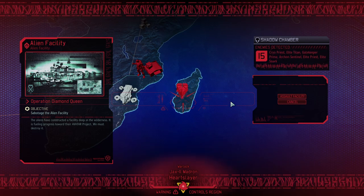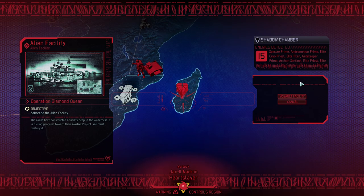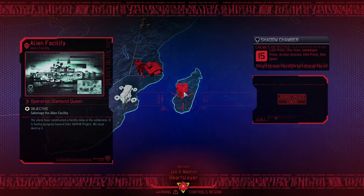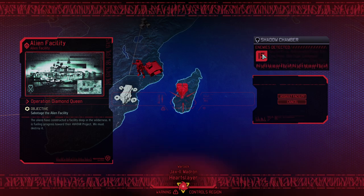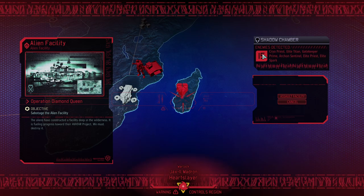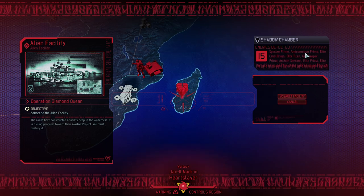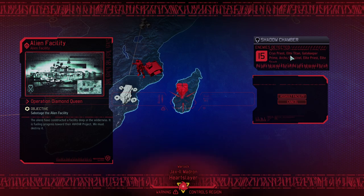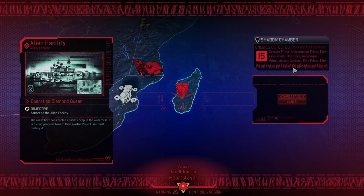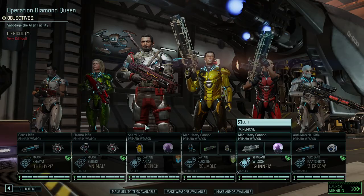The user of the save game has installed ABA — A Better Advent, A Better Campaign, A Better Chosen — all of the better mods, making the end game quite a slog. Today we're going to invade this four-blip facility with 15 enemies. On top of that, the Warlock might be around as well. We're going to fight against the Spectre Prime, Andromedon Prime, and elite Gatekeeper Prime.